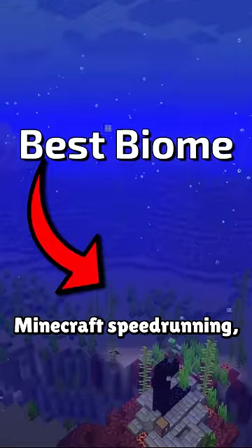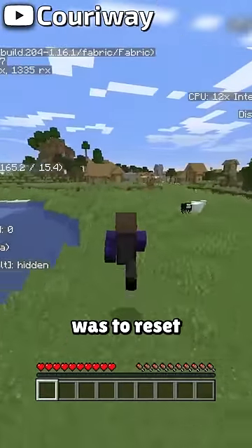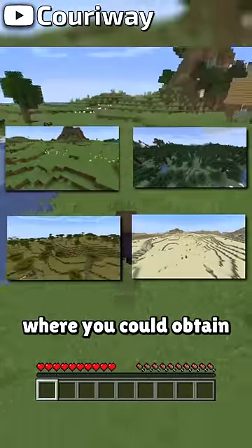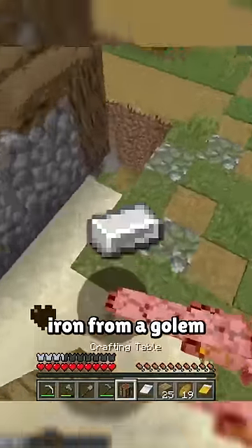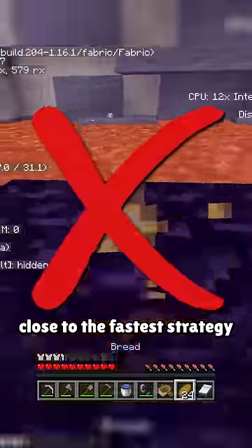This is the best biome for Minecraft speedrunning, and it's not even close. In the past, the optimal strategy for starting a speedrun was to reset for any biome that had a village where you could obtain starter resources like iron from a golem and beds from the village houses, then locate a lava pool to make a portal in order to enter the nether quickly — but this is not even close to the fastest strategy.